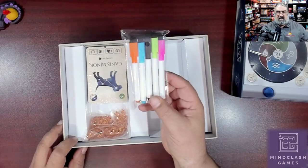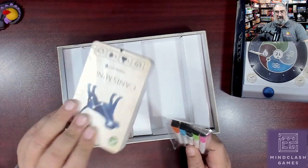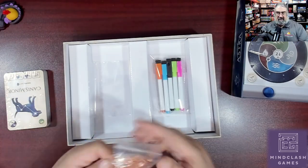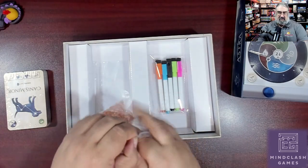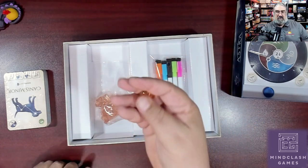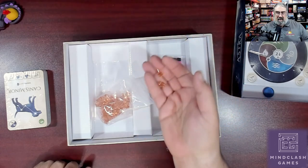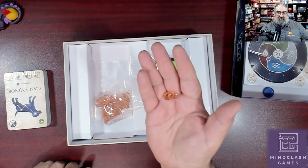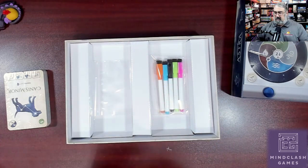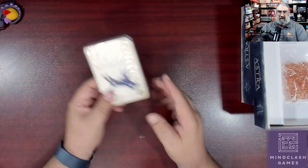Then we have dry erase markers in various colors, which will be used for writing not only on the board but also on the other big cool thing — the dry erase cards. First though, I'll show off the stardust: pretty typical plastic crystals you can get at most hobby places like Michael's, but they have a nice color to them and they do kind of glitter. I dig it. These track your ability to write every turn.